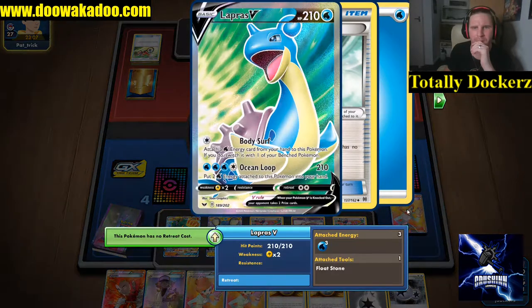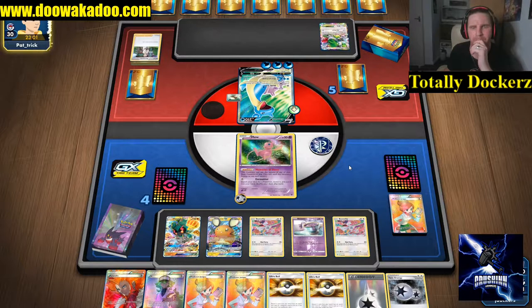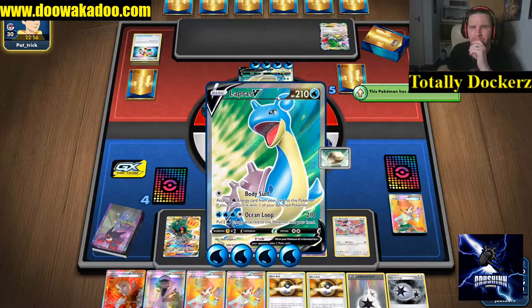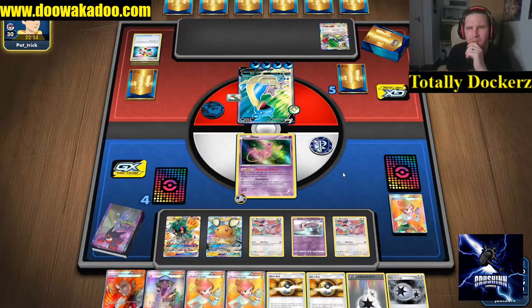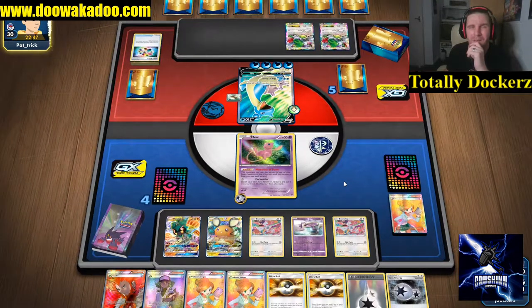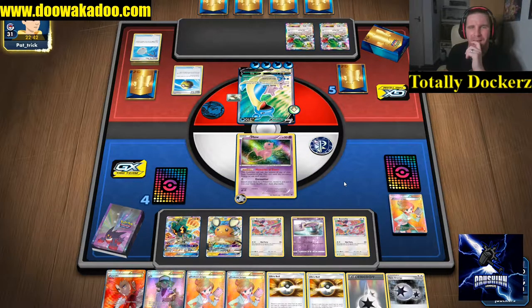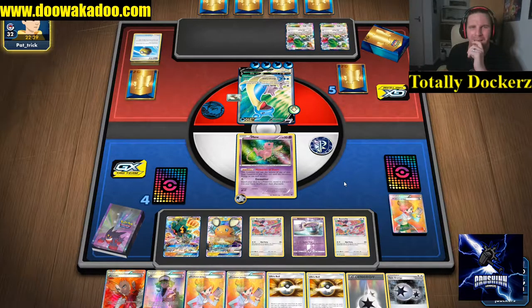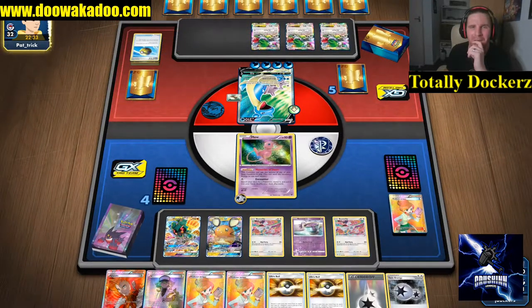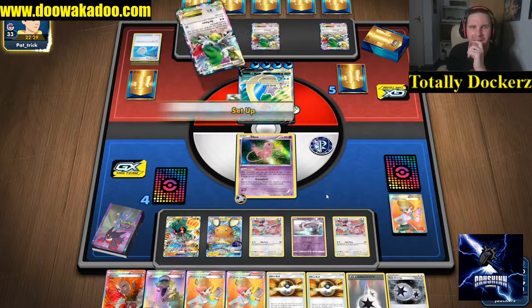There's water energy - you're not hitting for anything yet, you need that VMAX. There we go - Ocean Loop: 210 damage, return a couple of energies to hand, shaming for one. 11 cards left in deck, you can't be that far away from finding what you need. Down to eight cards - really searching for this VMAX.